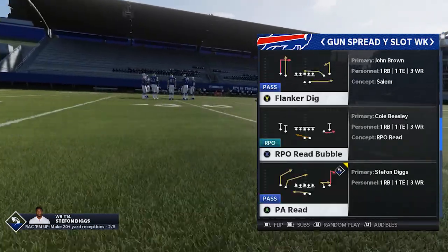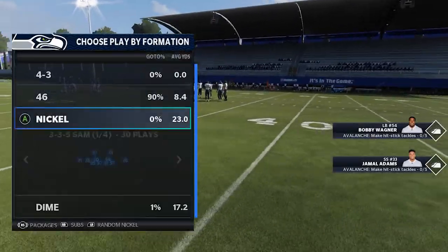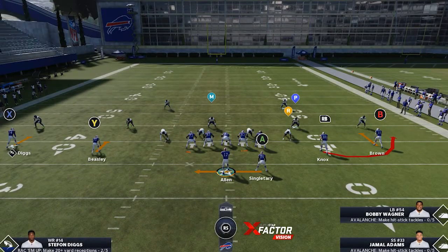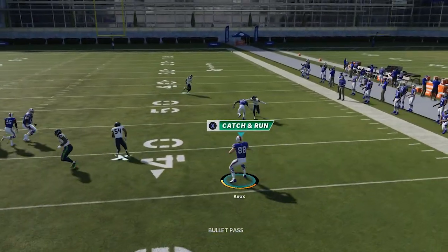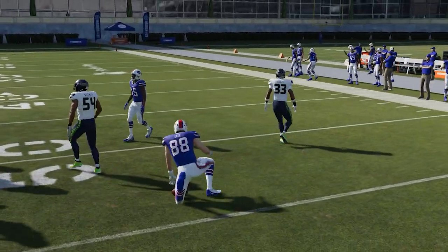This can be found in a few other playbooks as well. The play is called RPO Read Bubble, and you want to run this on the short side of the field. I'm going to pick a random play out of the nickel and as you can see, the guy guarding the bubble is actually my pitch man. All we have to do is hike the football and you're going to see him running — there's nothing they can do to stop this. We hit the bubble for a nice five to six yards.